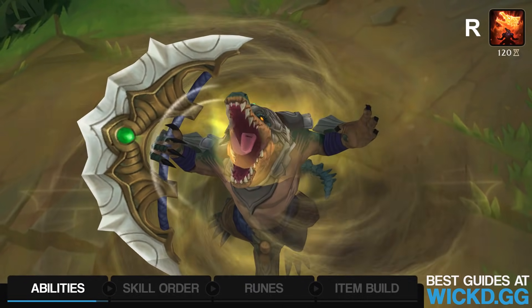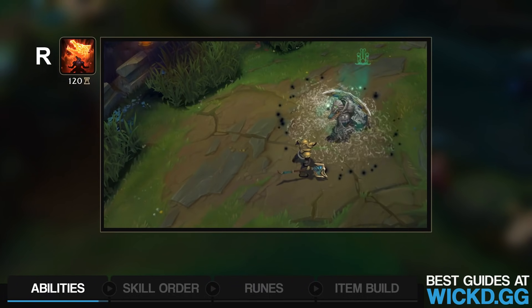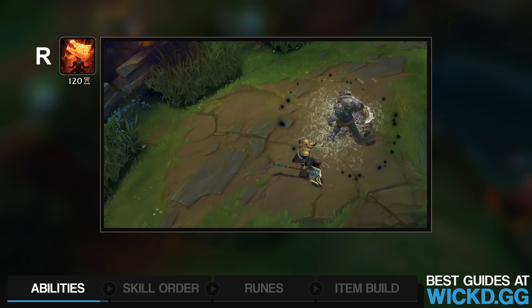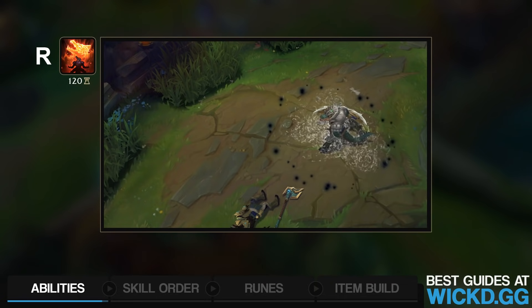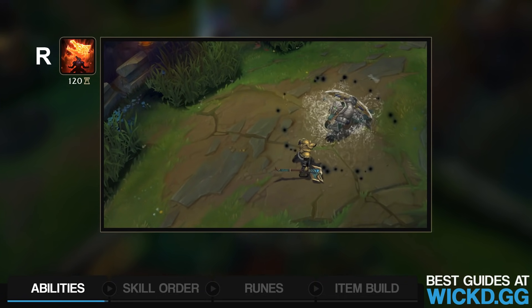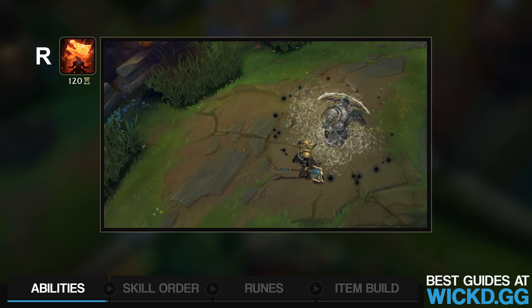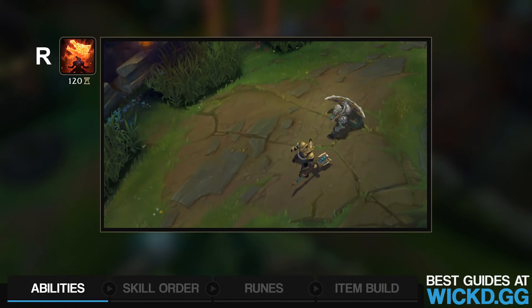Time to talk about his ultimate, Dominus. Renekton becomes empowered for 15 seconds. He gains health, 20% size increase, 25 bonus range — which can also be comboed with W to get 75 bonus range — and he gets 20 fury. Renekton also deals magic damage every 0.5 seconds around him, and generates 5 fury per second, which is extremely important because you want as much fury as possible to empower your abilities.